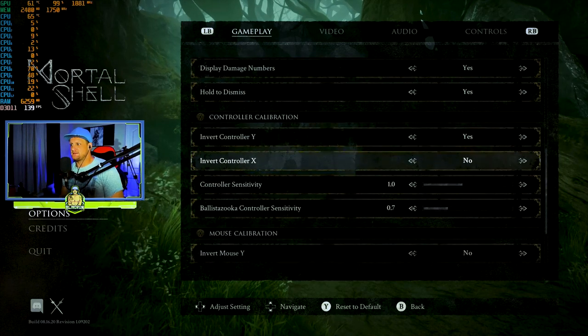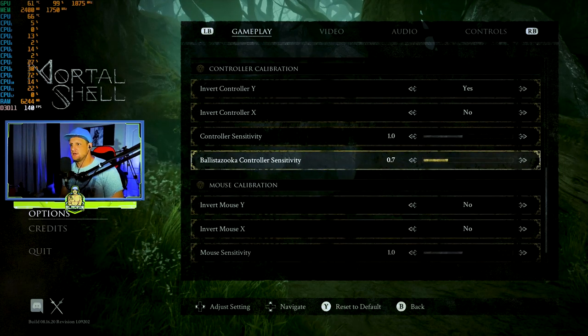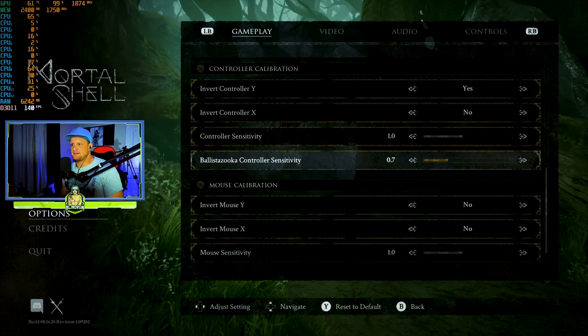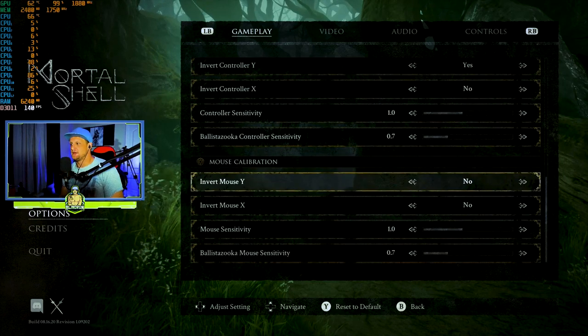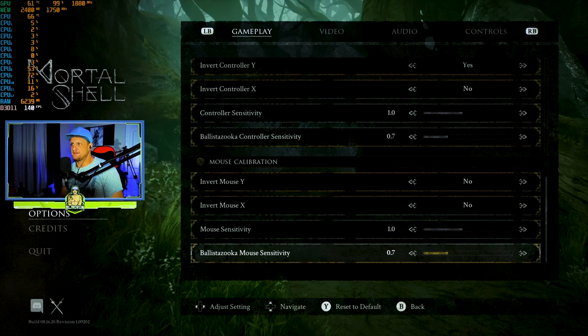Invert Y axis - yes please. You can invert your X axis if you want. You got controller sensitivity and ballista Zooka - so there's a weapon called a ballista Zooka, that's cool. It's got your mouse calibration settings as well with mouse sensitivity, etc.